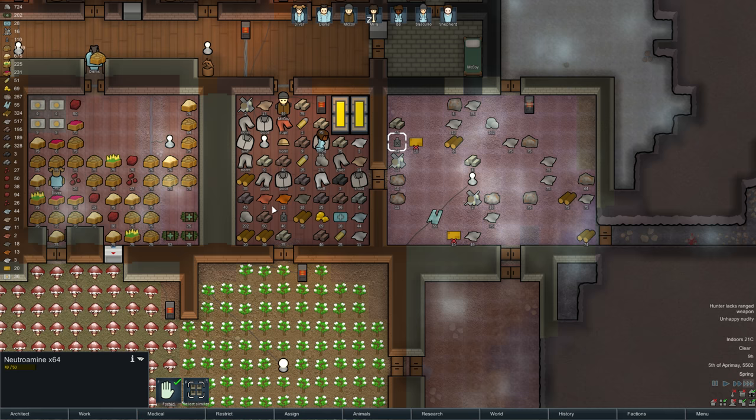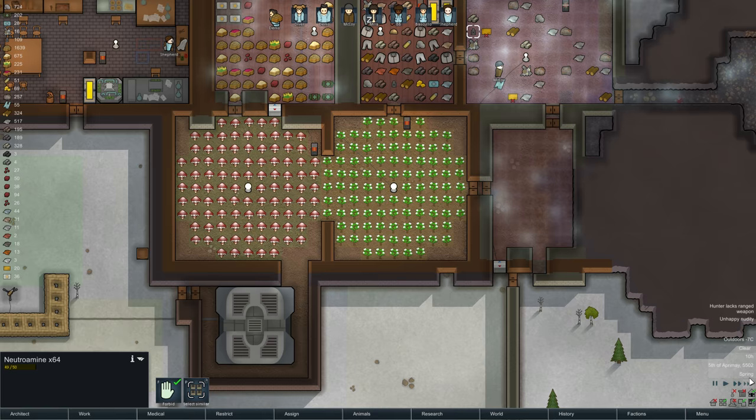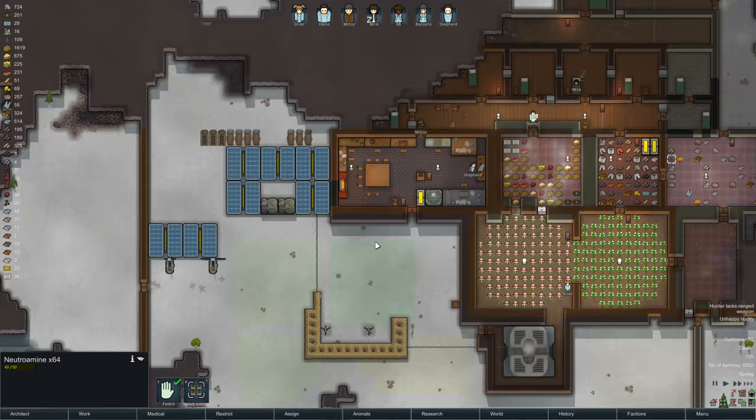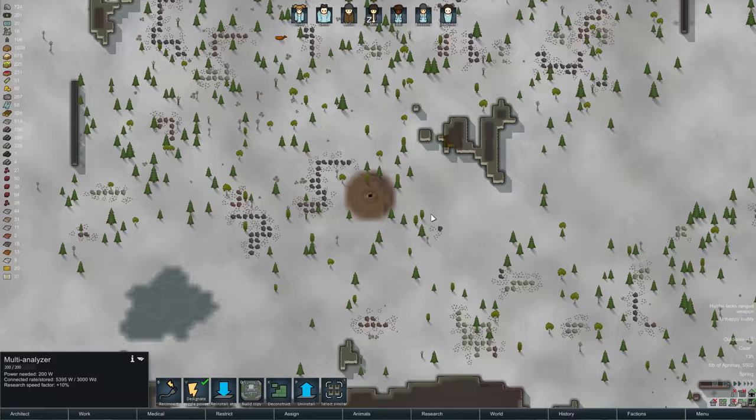Food-wise, we got through the winter. We're back into spring now. It's still really cold out — it's like minus seven. I did fend off a few raids as well. I needed plasteel for this multi-analyzer and I went up to the right here and got it. There's a little deposit — they're still mining it.